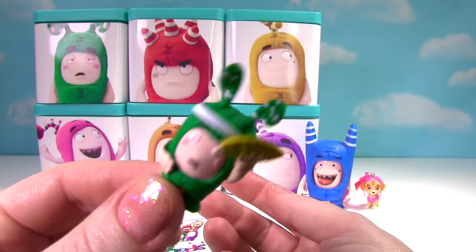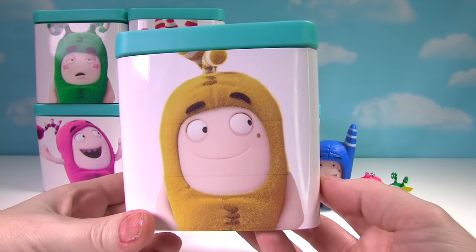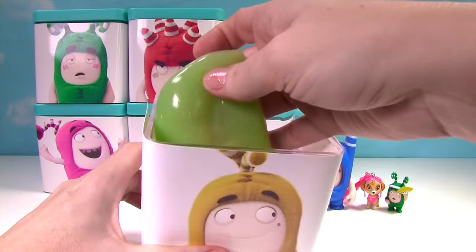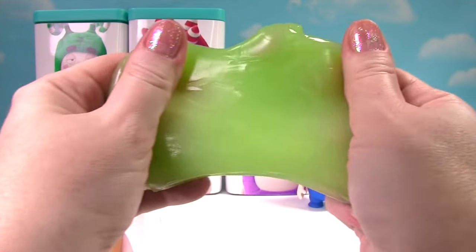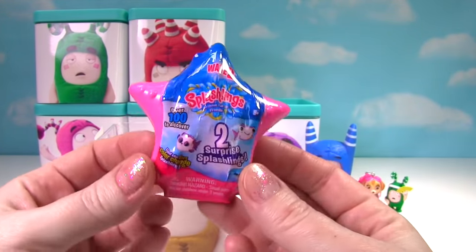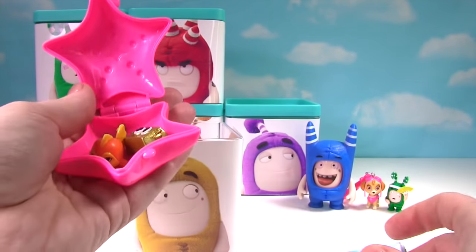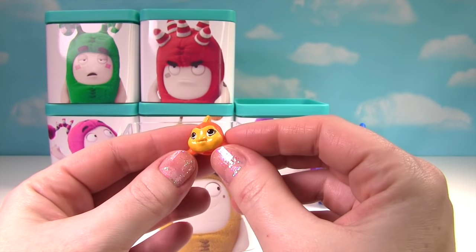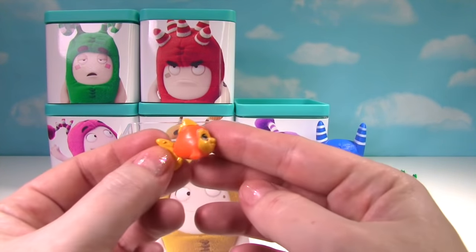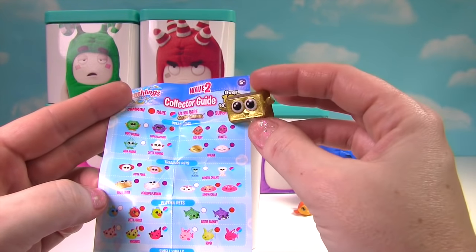Look at all the different ones you can collect — they're so cool! Here's Bubbles wearing yellow. Let's see what's inside the surprise box. We have slime inside — lots of ooey gooey slime! What was under all that slime? We got a Wave to Splashling star, so there should be two Splashlings inside. Which two did we get? Wow, look at these guys! I see gold — you are not going to believe this. This little fish is named Bubbles, just like Bubbles! And look, this one's name is Goldie Barra, and Goldie Barra is a super treasure — whoa, so fancy!